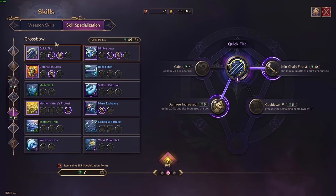Once you proc Mother Nature's Protest, immediately proc Lightning Infusion and Mana Exchange. Right after that, proc Selfless Diffusion, then go off with Fatal Stigma and Detonation Mark. After that, go into your Quick Fire — Nimble Leap combo. Once the combo is finished, immediately cast Cleaving Moonlight twice, then reproc Lightning Infusion with the nine-second dagger attack, get off Thunderous Bombing, and immediately go into Knife Throw. This will reset your cooldowns because Selfless Diffusion is still up and brings Thunderous Bombing's cooldown down.